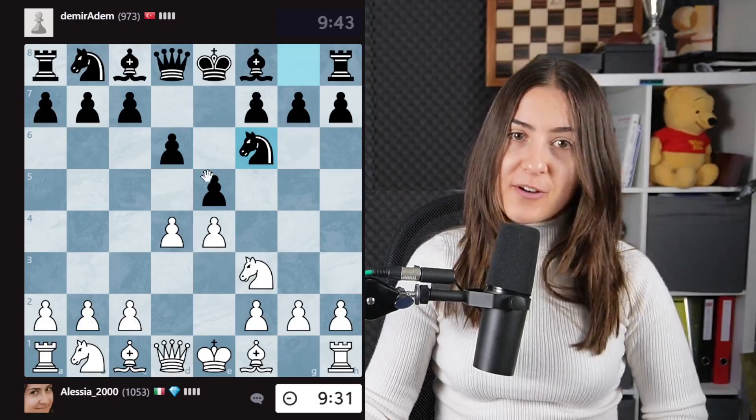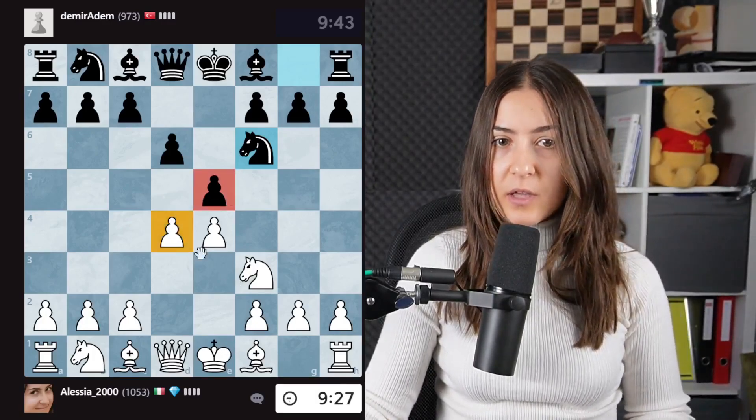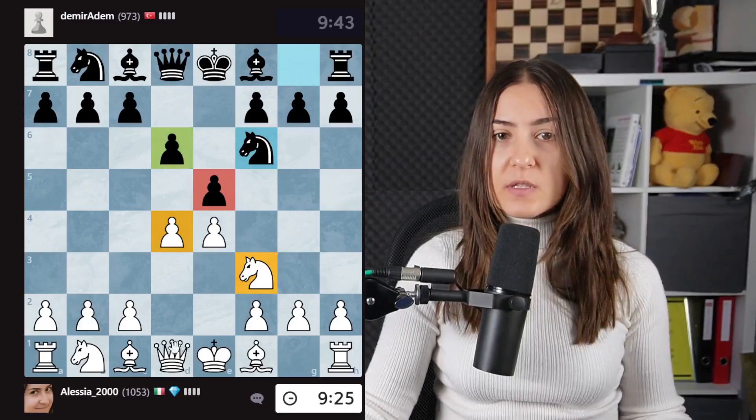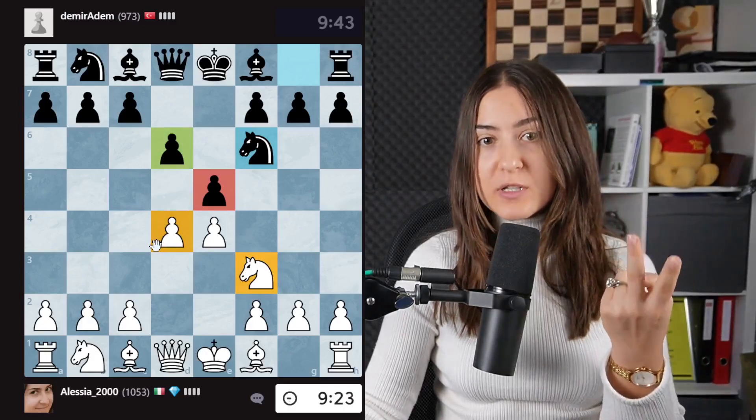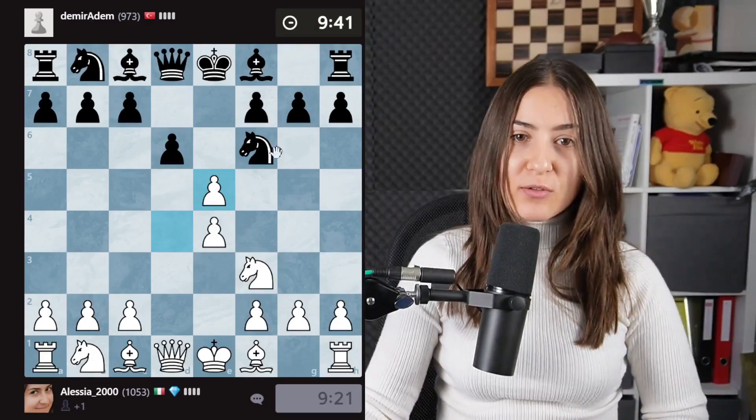This is very simple. When there is a piece that is under attack, you have to count the attackers and the defenders. In this case, there are two attackers and one defender, so we win a free pawn. I call those free cheese macaroni.